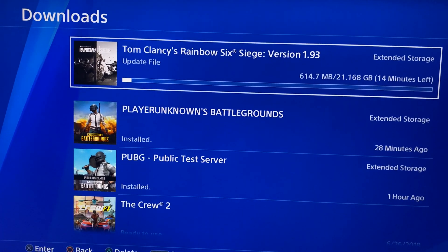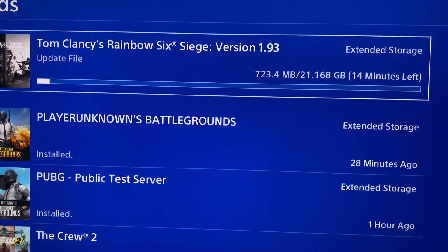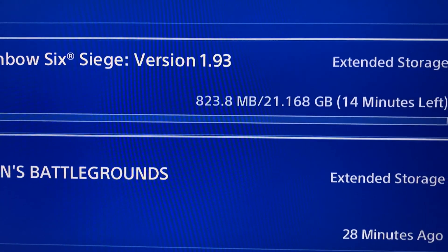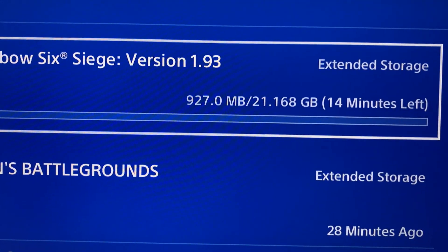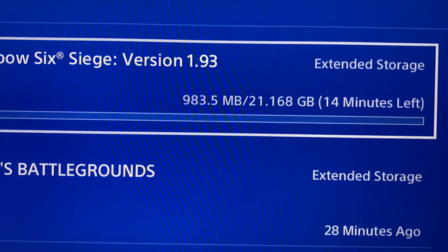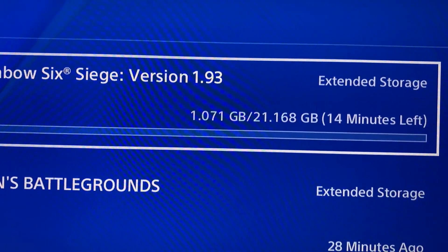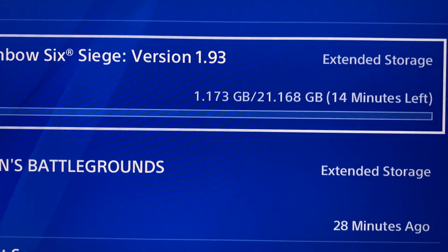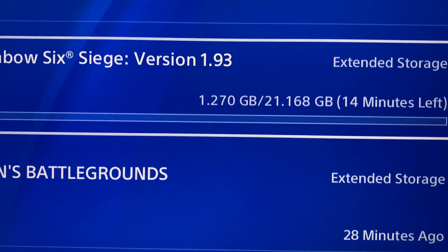I just started a download for you guys to see. After getting about 170 megabytes per second speed, this is what it should look like — doing about two intervals per second. It's showing about 14 minutes for 21 gigabytes, which is pretty good.